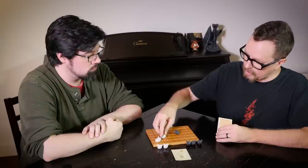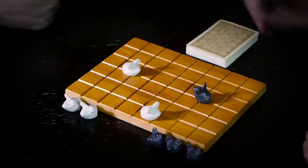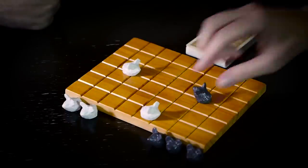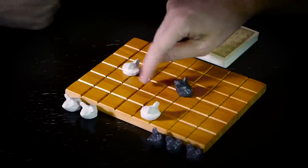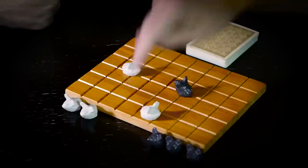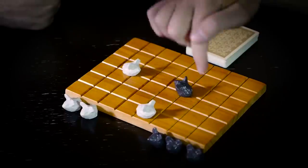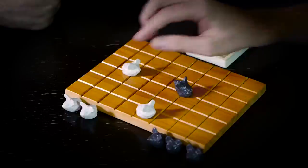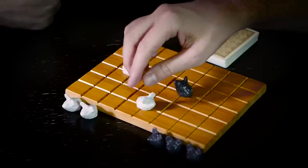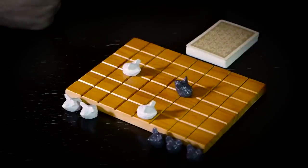If there are multiple pawns on the board and they're equidistant — say both three squares away — but a pawn in a Stronghold is considered to occupy only its Stronghold square, the attacker chooses. I could choose to remove this pawn from its Stronghold or I could choose to swap places with the other pawn.